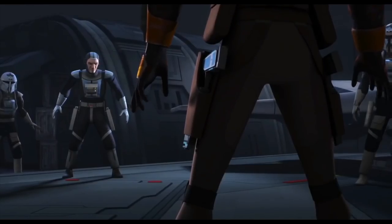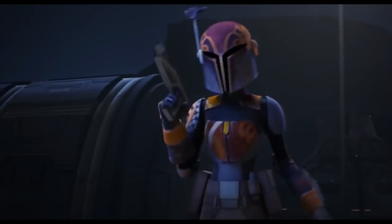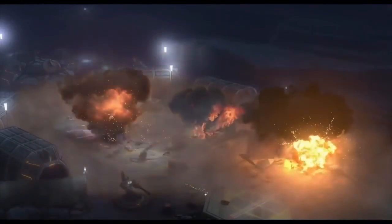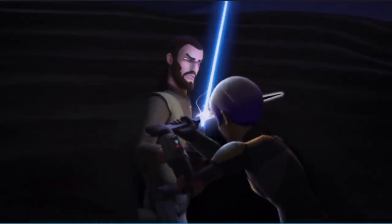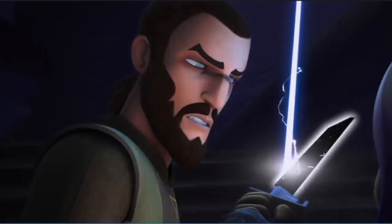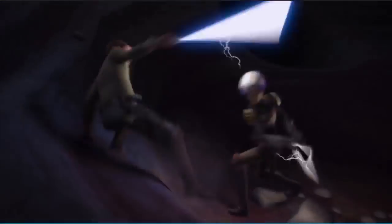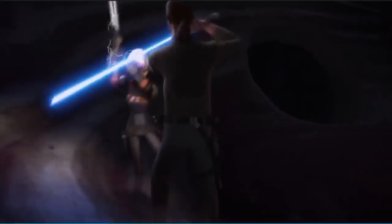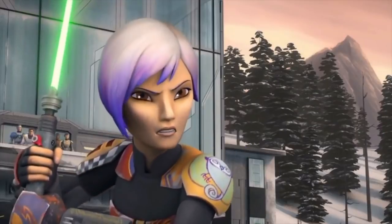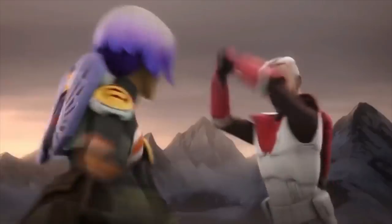Prior to becoming a rebel, Wren was a cadet at the Imperial Academy of Mandalore. She built weapons she believed would be used for peace, but were instead used against her family and her people. Filled with guilt, she left Mandalore and was branded as a traitor by the Empire and her mother, who was the leader of the clan. For a period of time she worked as a bounty hunter and eventually joined Hera Syndulla and Kanan to be part of the Phoenix Squadron. Together the crew fought against the Empire, and Sabine's artistry became a symbol of hope for the rebellion. Eventually Sabine did return to her family with the Darksaber she recovered from Dathomir, with the goal of freeing all of Mandalore from the grip of the Empire.